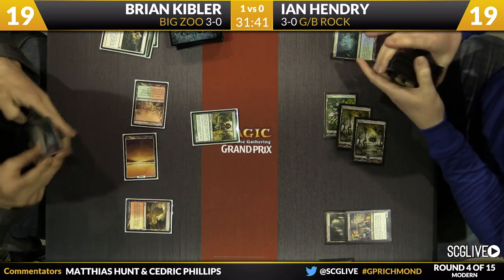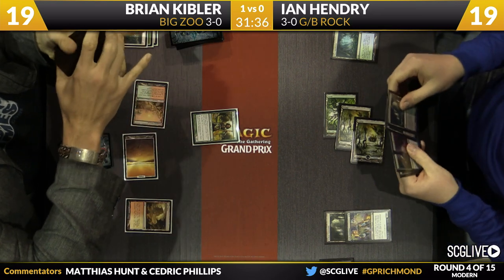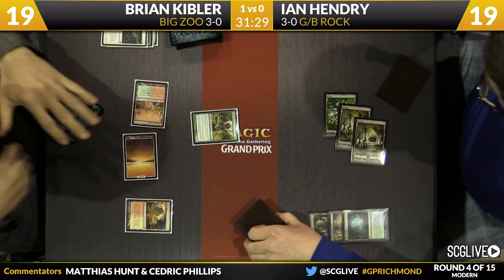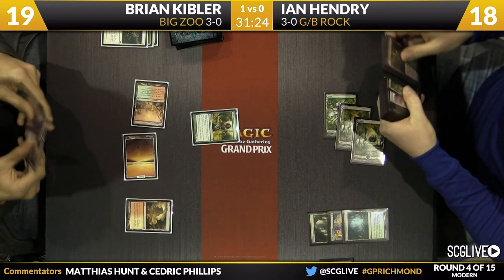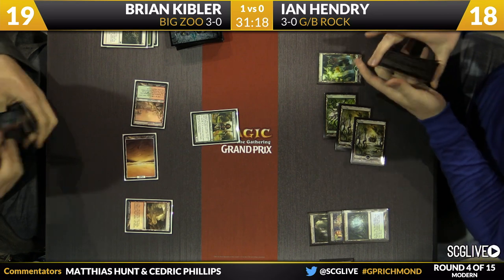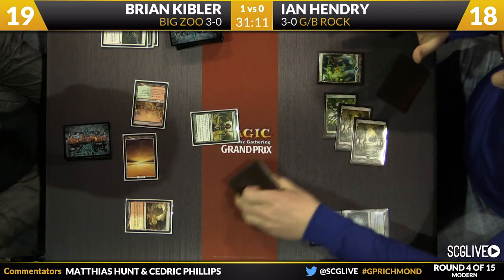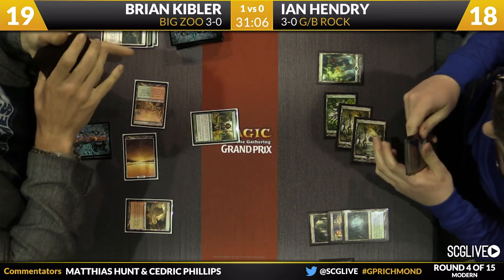Brian's looking at that Blood Moon now going 'eh, not so good.' He searches out a land — we'll see if Ian's going to get an Overgrown Tomb or go for a Forest. He's still going for Forest, and he's doing that at end step rather than main phase, presumably because he doesn't want to draw more lands. You can tell he's very cognizant of Blood Moon, as he's searching for basics — he's certainly playing around it, and to be fair it is in Brian's hand.